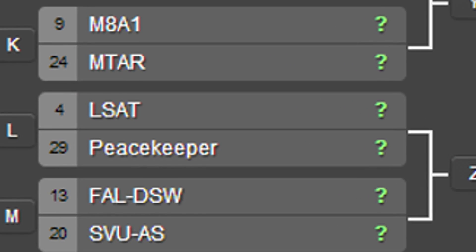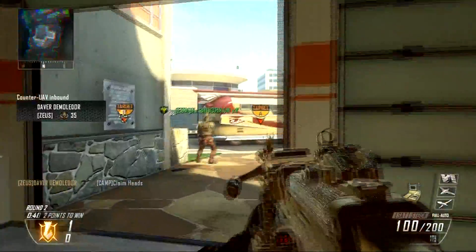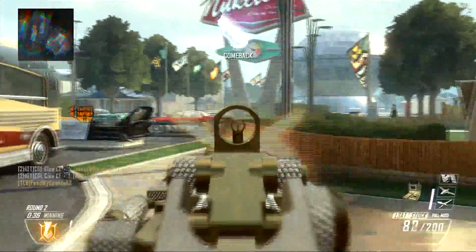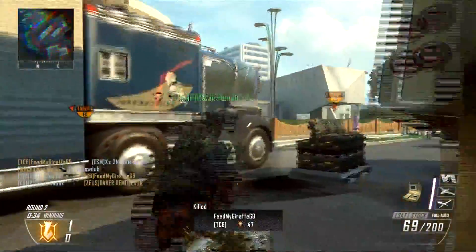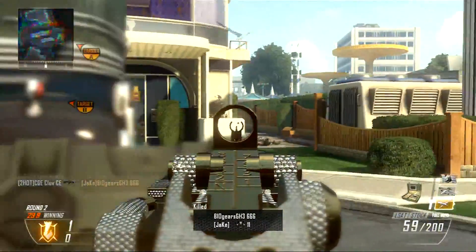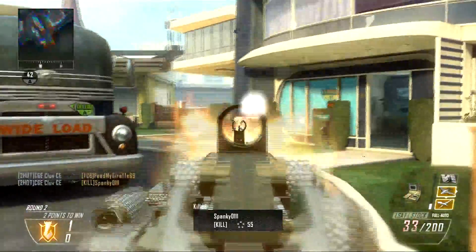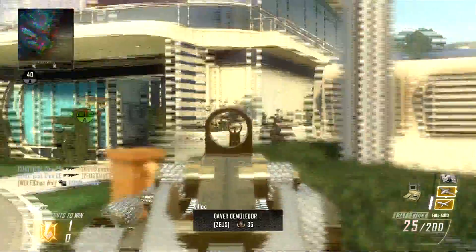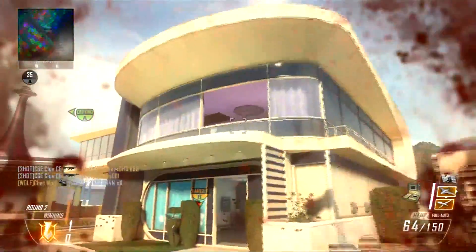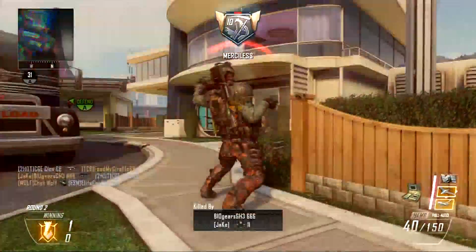Let's show some love to a light machine gun — the number 4 LSAT versus the number 29 Peacekeeper. The LSAT has helped me get my chain killer, ultra killer, and mega killer, along with 94 gun kills in a single game on headquarters. That ultra kill was in team deathmatch, so this gun has insane potential. It could be a blowout, but I think it's going to be an insanely close game because the Peacekeeper absolutely dominated last round with the highest score of any gun in round one.